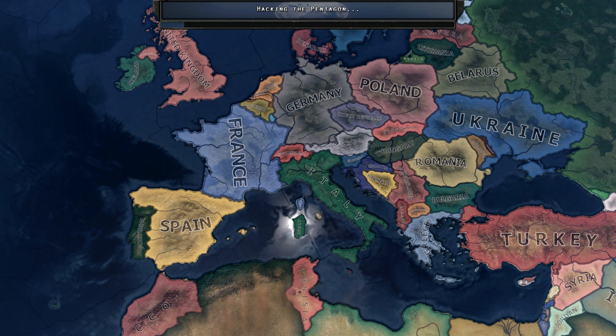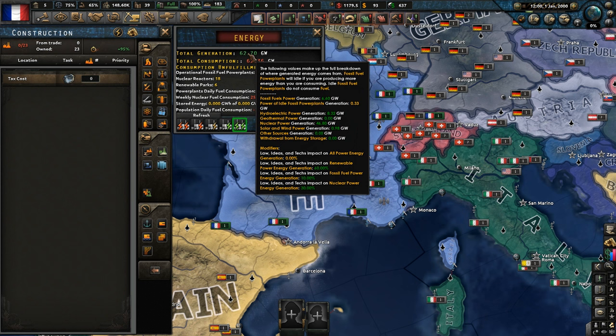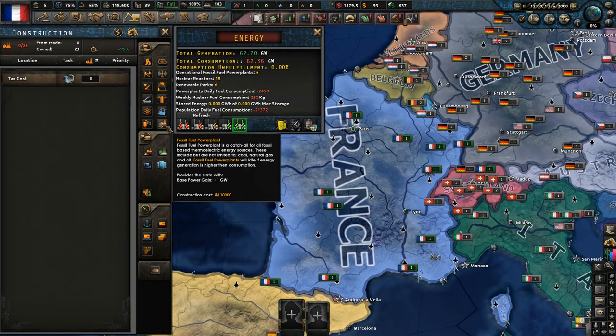Let's get stuck in and check out this brand new 1.9 update. So, major thing first — let's go straight to our construction and we'll go through the new energy tab. Energy is now a resource in the game; it's not just this absent thing. So essentially civilian factories and military need to run on energy. The total energy we have at the moment is 63 — I'm assuming that's like gigawatts — and our total consumption is 62.